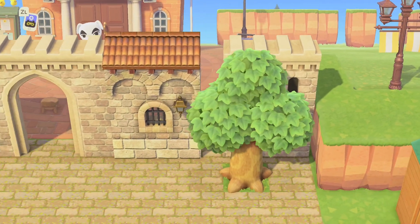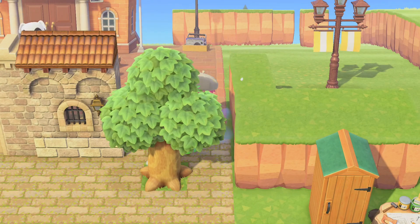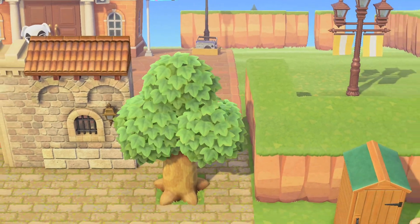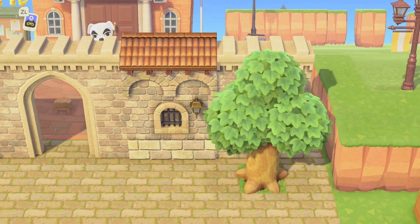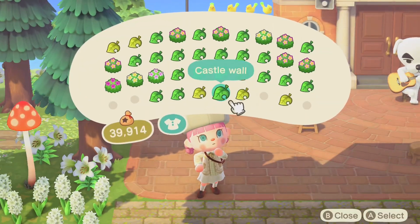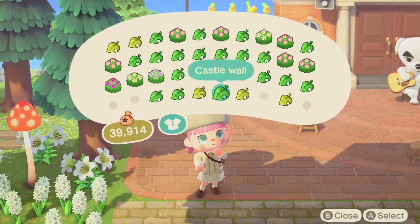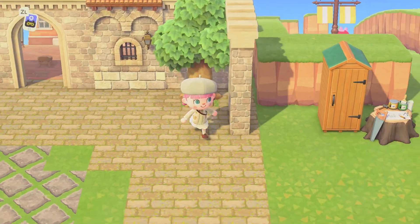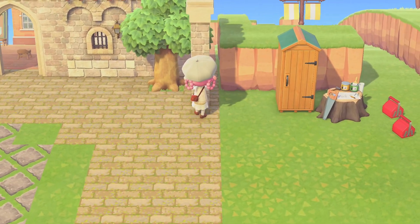Then in the corner we'll place some more castle walls. Get nice and cozy with the medieval gate — no need to stay distant, we're all friends here. Then we'll place another castle wall on this side as well.